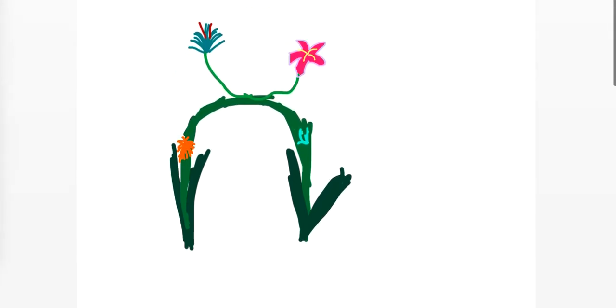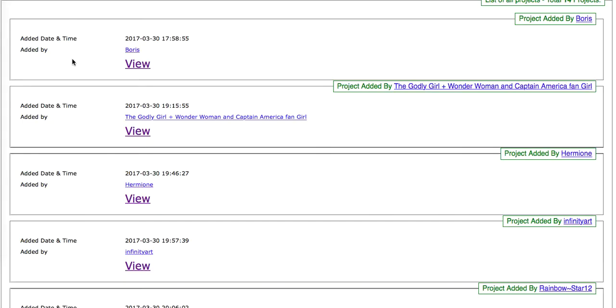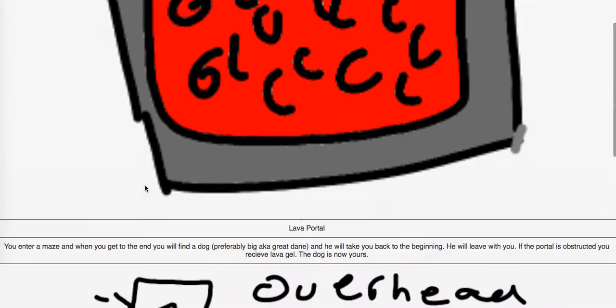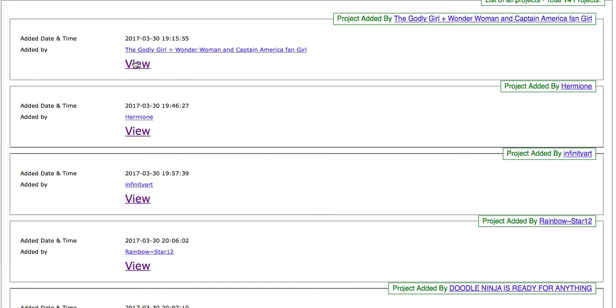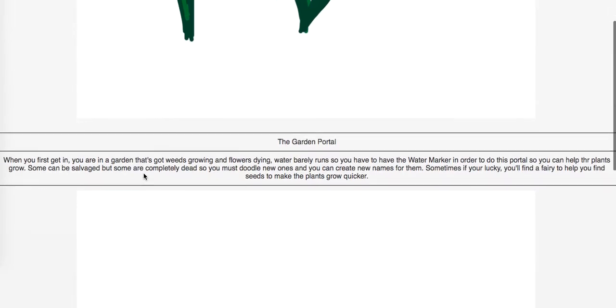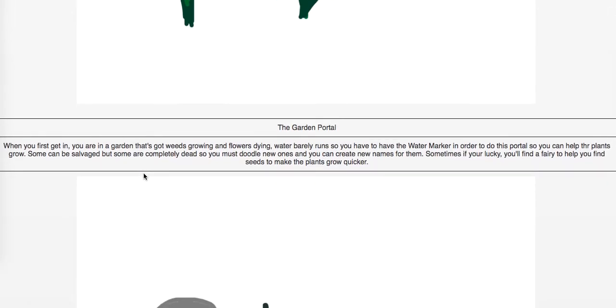So the garden portal — this is by the Godly Girl plus Wonder Woman and Captain America fangirl. Back to Boris first: I'm supposed to approve his, so I'm going to go ahead and do that. Now the garden portal: when you first get in, you're in a garden that's got weeds growing and flowers dying. Water barely runs, so you need the water marker to help the plants grow. Some can be salvaged, but some are completely dead, so you must doodle new ones and can create new names for them.